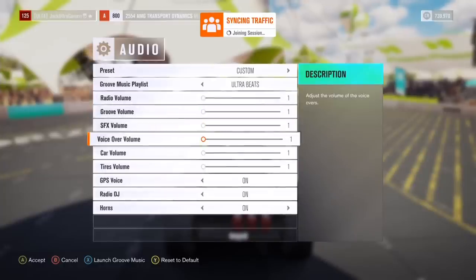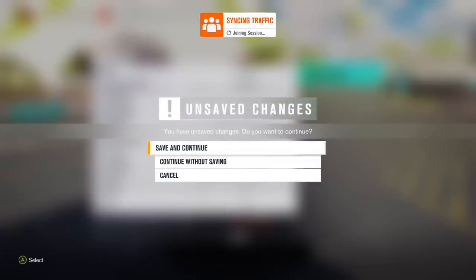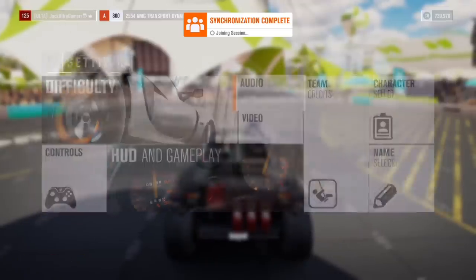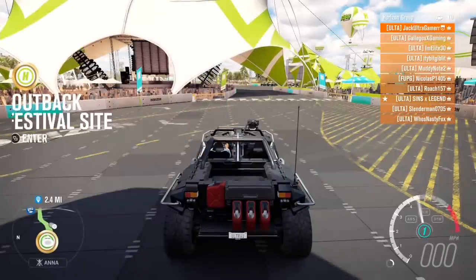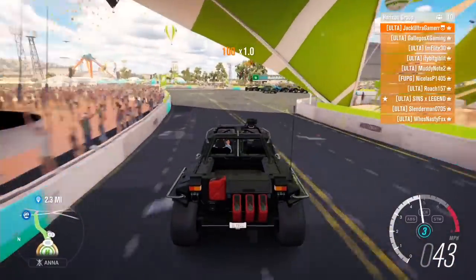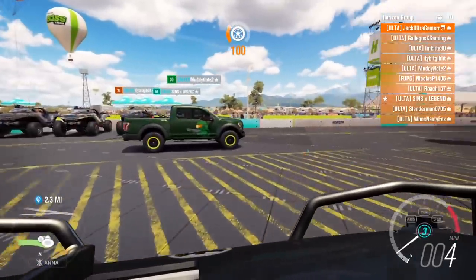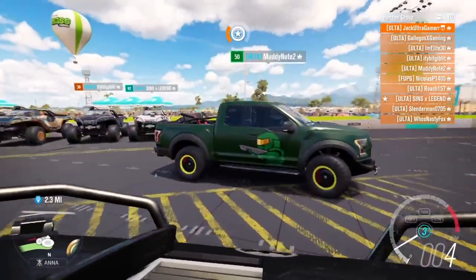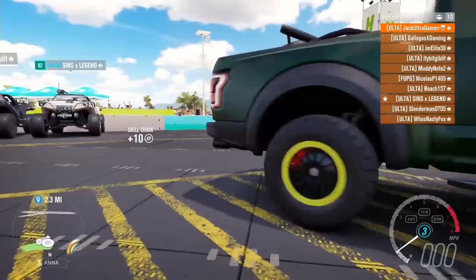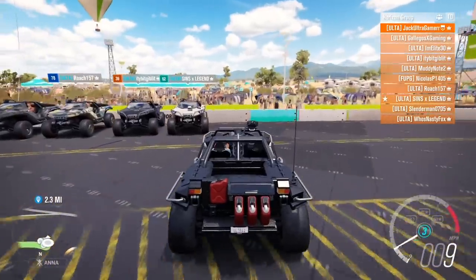Do you have a Master Chief person on your truck? Yes I do! This guy has a Master Chief guy holding an assault rifle on the side of the truck! I want to see this. Oh my god, this is so adorable - Master Chief is holding an assault rifle. That's horrible! That's perfect - it's not like detailed, it's like a little cartoon looking.